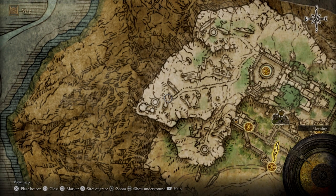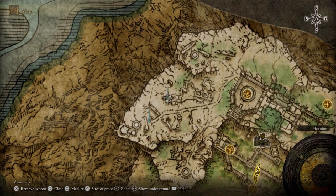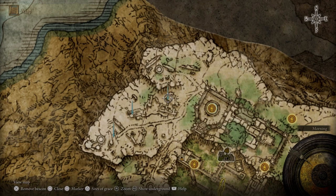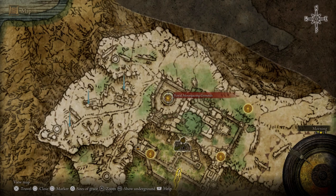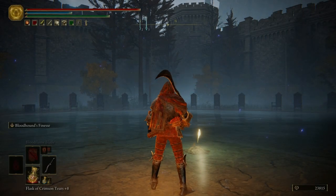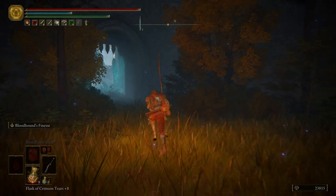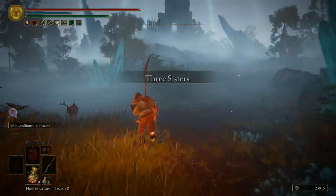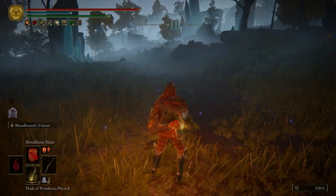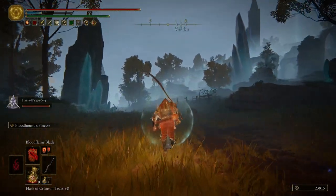We're going to come up here and put a marker right here — this is Ranni's Rise. And then we're going to come over here and put a marker, and right at the edge here we're going to put a third marker. Let's go ahead and fast travel to the Royal Moongazing Grounds. Go ahead and turn our lantern on. We're going to drink a flask, summon an Oleg, and then buff our weapon in just a moment.